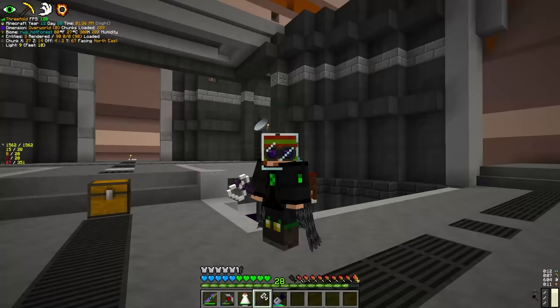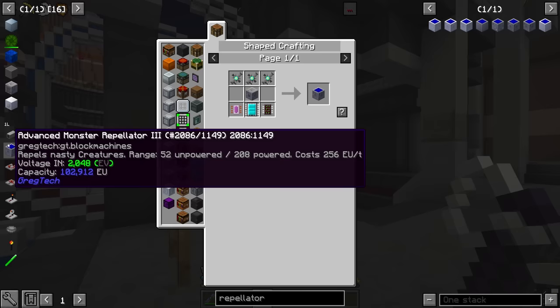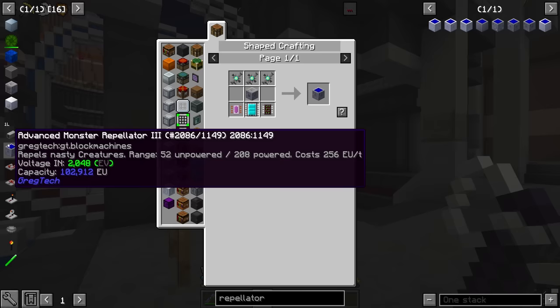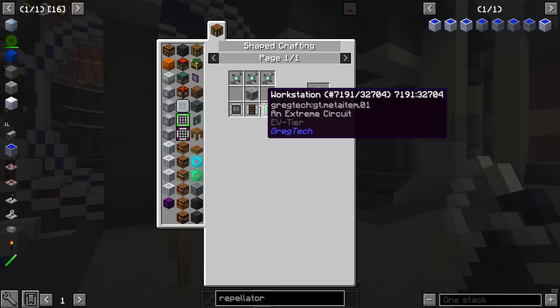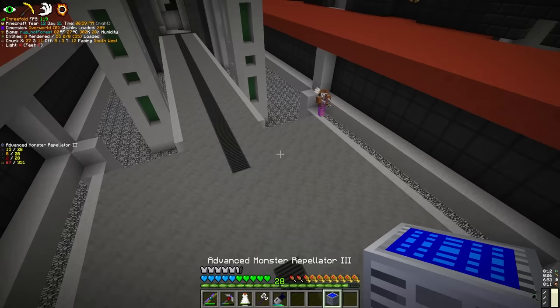So what is the solution to all the mobs? I would like to invest in the advanced monster repellator. There are multiple different tiers - I think we go with the EV one. This gives us 52 range. Let's just craft one and find out. The way these things work is they don't prevent mobs spawning, but they don't allow mobs within their radius.